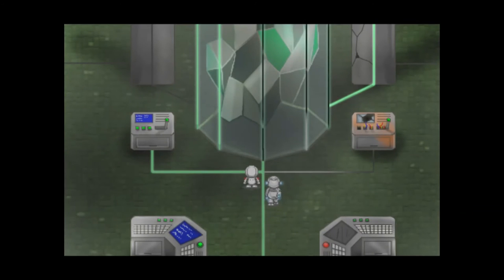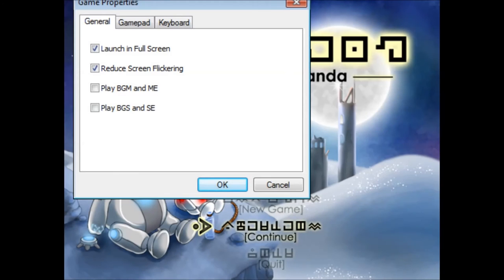Let's look at the UI very briefly. This is the options menu — this is all we have. On the main screen press F1 and it loads up here. We have 'launch in full screen mode,' which didn't actually work for me — every time I load the game I have to press Alt+Enter to maximize the screen. There's 'reduce screen flickering,' and then Play BGM and Play BGS for music and sound effects — essentially just on/off toggles. Once again, not acceptable. We want sliders for this type of thing — that's the bare minimum.